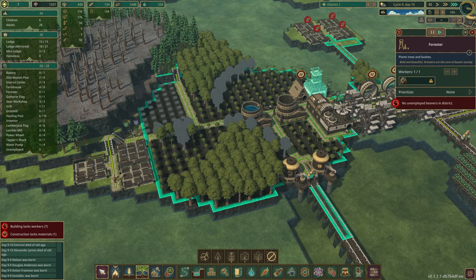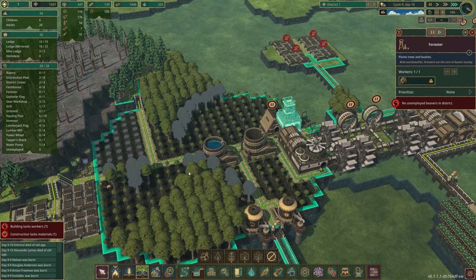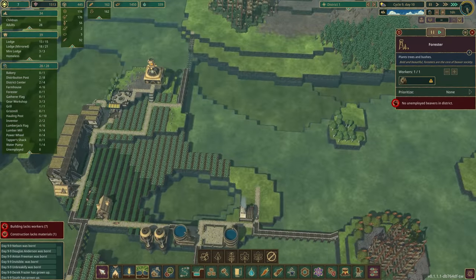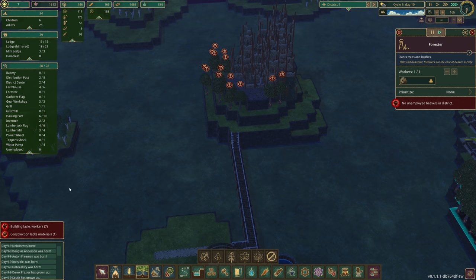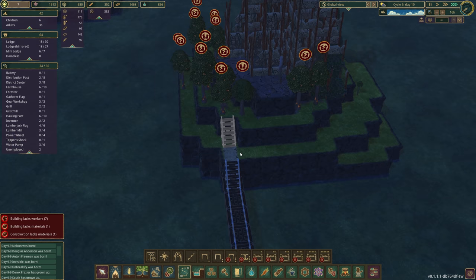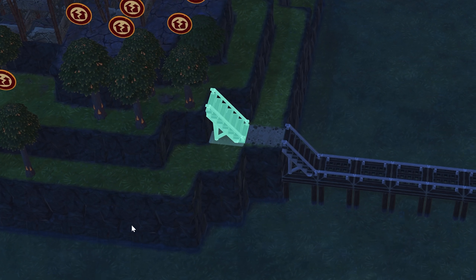We finally got this all set up, but one unfortunate thing — we do not have a forester. This is just a beaver shortage because we've had lots of beavers die of old age. We had a lot of beavers born at once and now a lot die at once. We're doing okay in this district; we just need to keep building. We almost have our scrap metal — we're almost there.